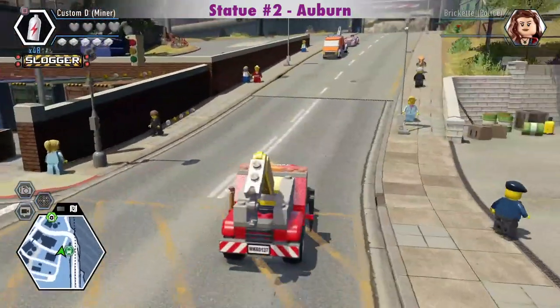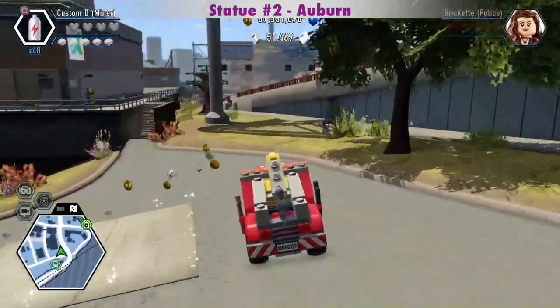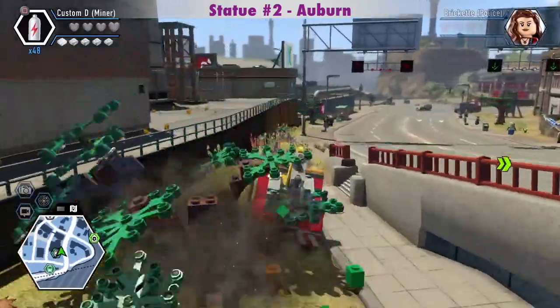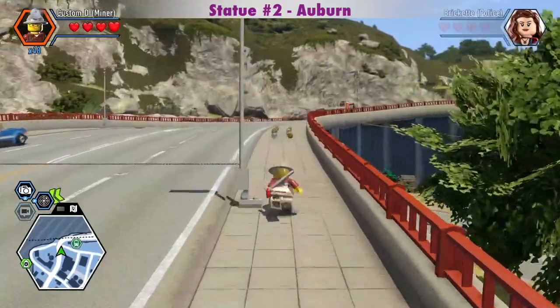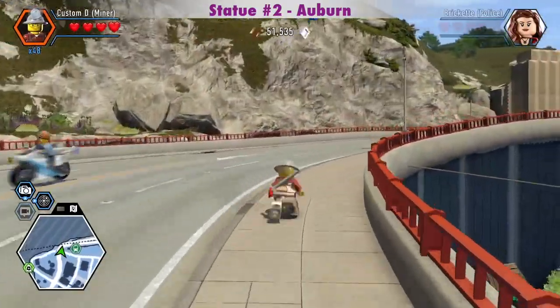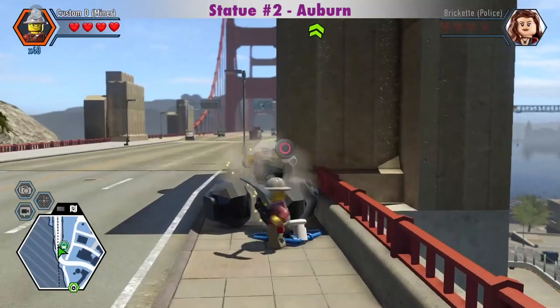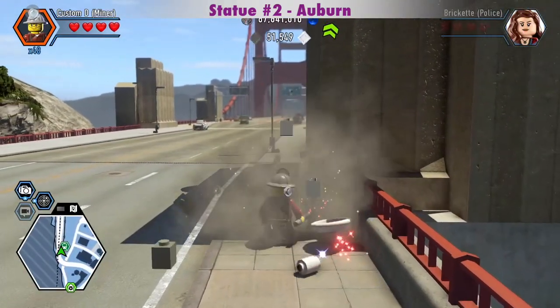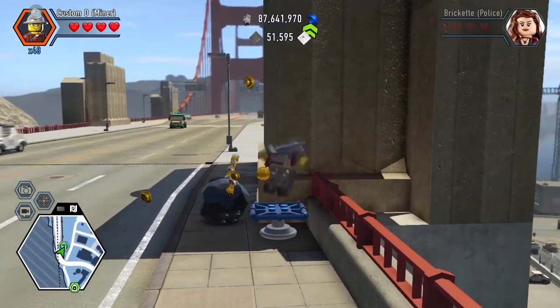I'll put a card in the top right corner of this video that you can click on for that video. I was wondering why they don't consider this the Auburn Bay Bridge silver statue. But I guess the bridge doesn't officially start until you're over the water, which makes sense. But it looks like the bridge on the map.